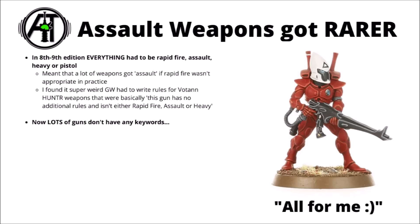In 8th and 9th edition and before, basically every single weapon in the game had to have special rules, because it had to be classified as things like Rapid Fire, Assault, Heavy, or Pistol. For that reason, a whole load of weapons just got the Assault keyword kind of by default — things that didn't really make sense to be limited on the move via the Heavy keyword, and things that just didn't really make sense to be Rapid Fire weapons doubling shots within half range. Basically, if neither of those things made sense, it had to be an Assault weapon.